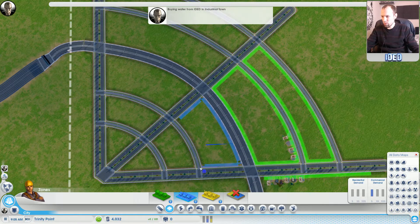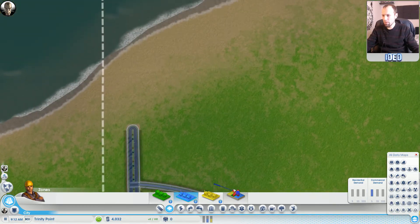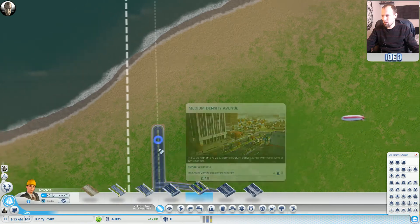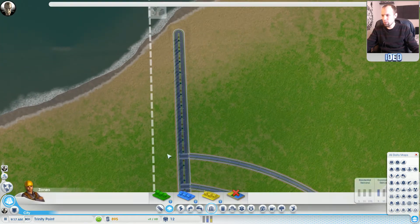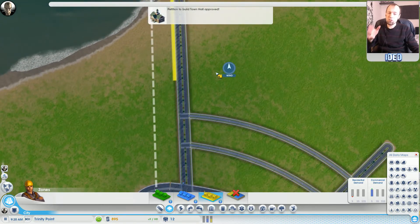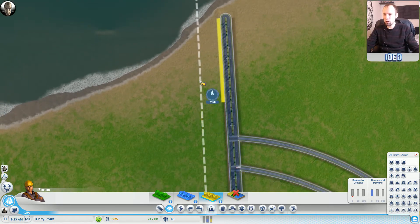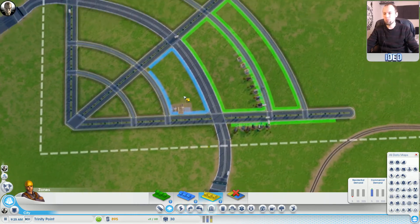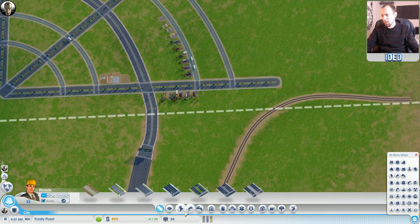To raise property value I'm going to put in some parks here just to bring up the value of that housing. Let's put in a road going almost up to our beach line. Down this outside edge we'll put in a little bit of industrial, but most of our resources we're going to import from our other town. Hopefully freight will come from the other town, so we shouldn't need too much industrial here, but we do need to start the ball rolling with jobs so people don't have to commute.